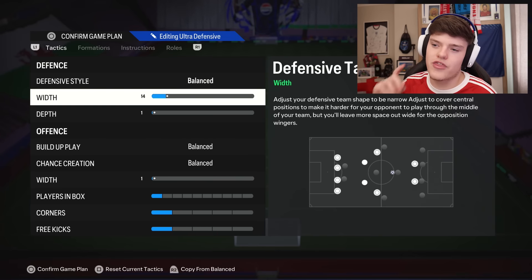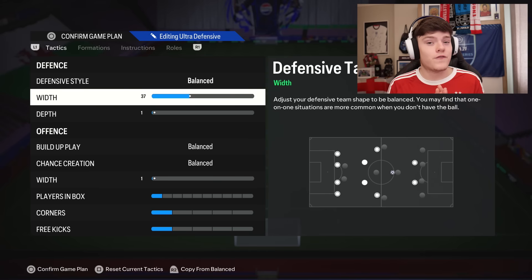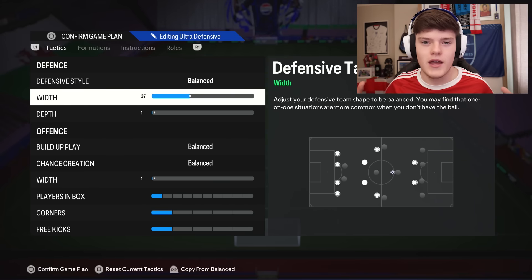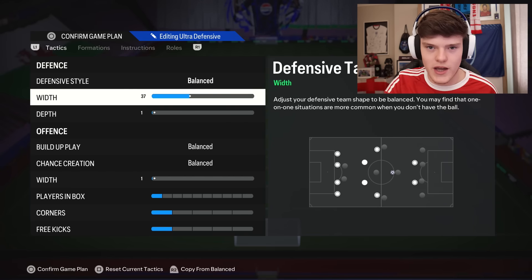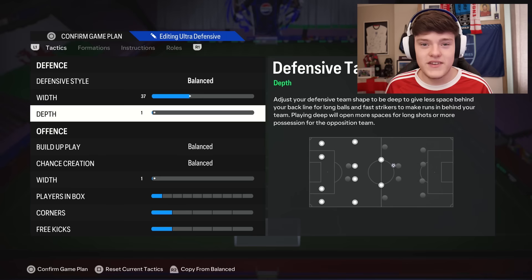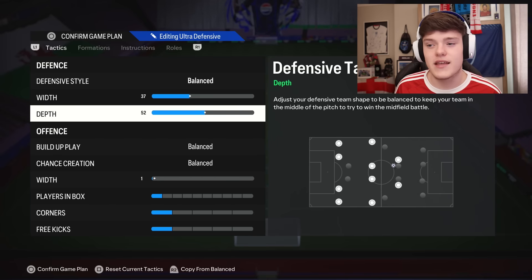We have balanced defensive style and 37 width. Why 37 width? We used to have 40, and I really liked 40, but I feel like now, because you can switch it so easily, it's easy to just be a bit more compact, let them have the switch, and then you can deal with that later on. For depth, there's no changes here.